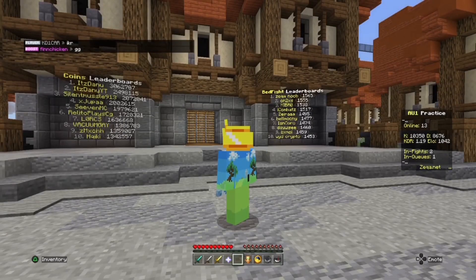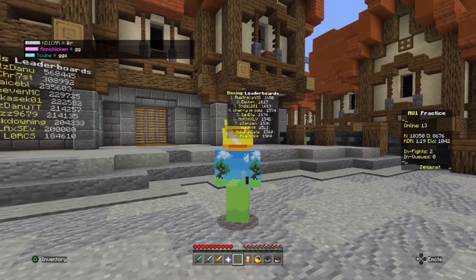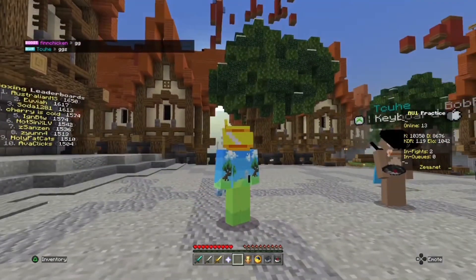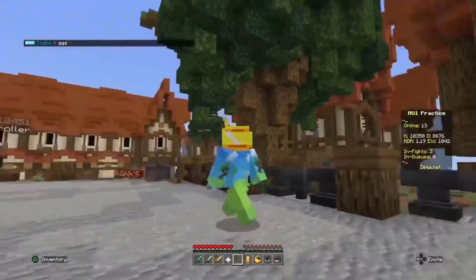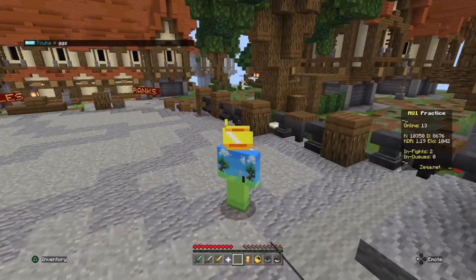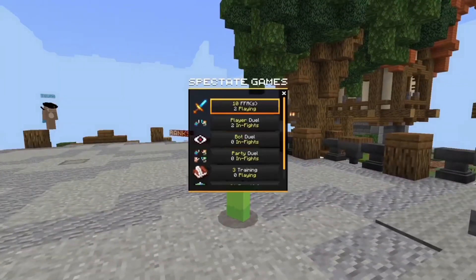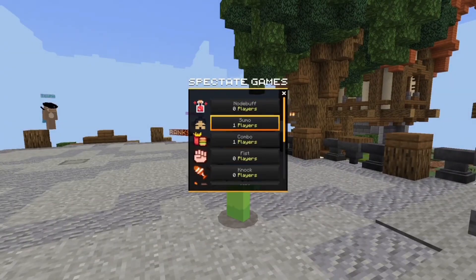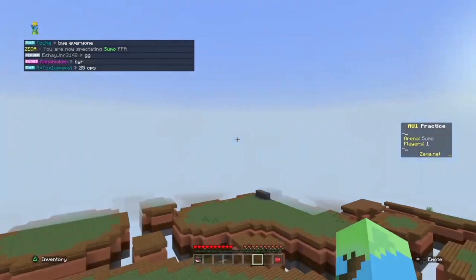As you probably know, the old maps of Zeka have disappeared — or have they? Have you really thought about it? Did you think the developers and the owner took time out of their day to remove the map? I beg to differ. Let me show you what I mean: if you go in Sumo FFA and turn on beautiful skies...